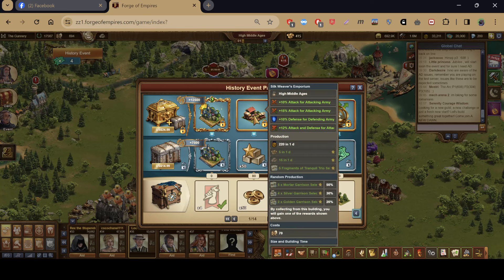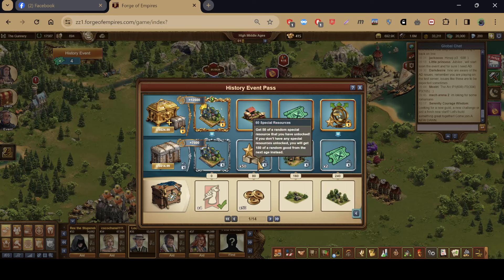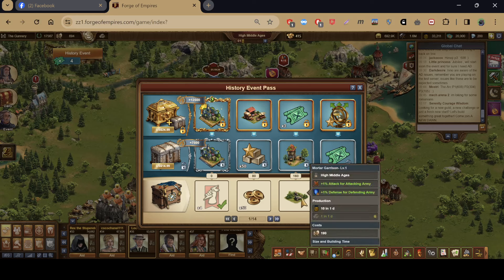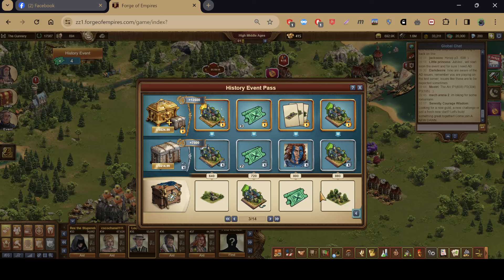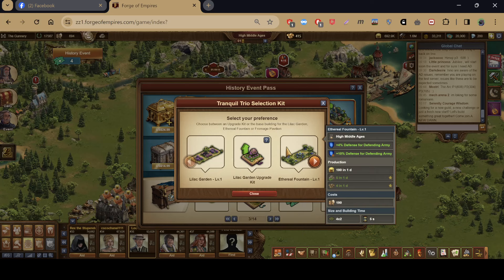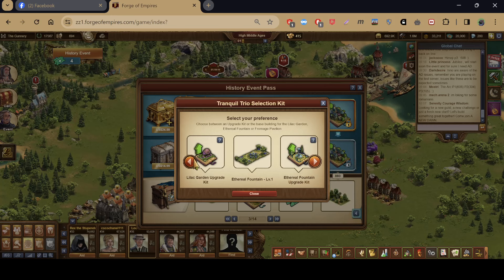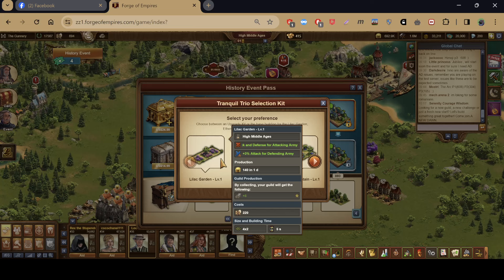The Silk Weaver's Emporium also gives medals, forge points, goods, and the Tranquil Tree selection kit. The random production gives garrison fragments. The Tranquil Tree selection kit includes the Lilac Garden and Ethereal Fountain. The Lilac Garden is a 4x2 building at level two, giving attack and defense for attacking army and also attack for your battlegrounds army.